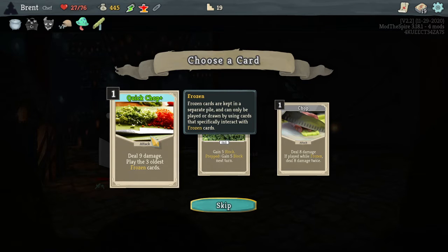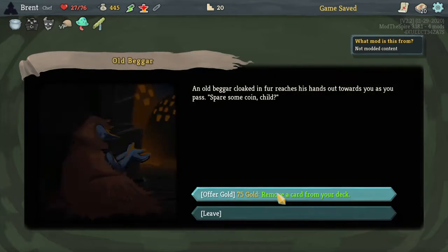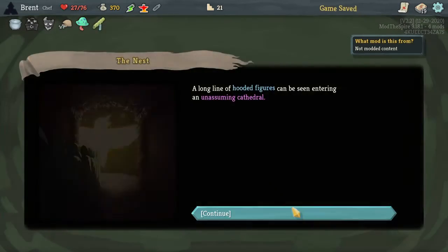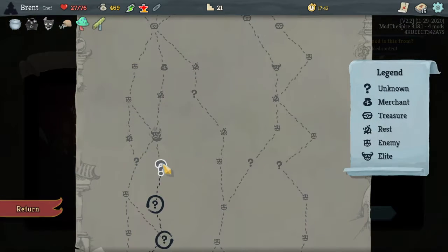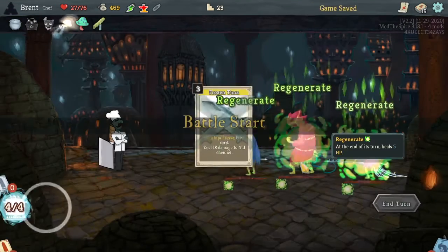Quick job — play the oldest three frozen cards, that's really nice. There we go, cards I was looking for. Remove a card — let's remove Doubt first, cause the other card is not too bad. Let's take the gold — I don't really need Ritual Dagger I don't think. Alright, this is going to be the real test. We're decent against groups.